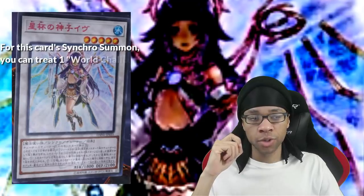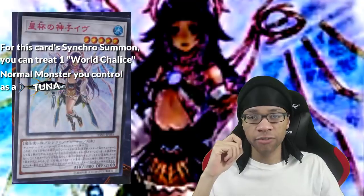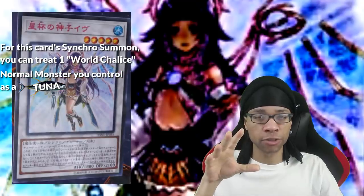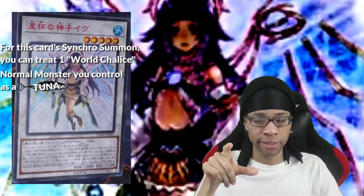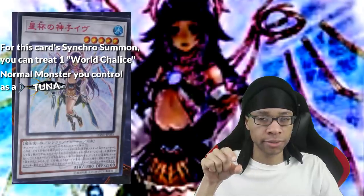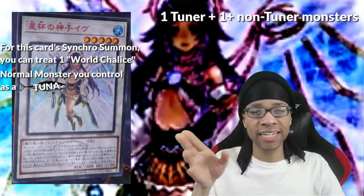With this card's Synchro Summon, you could treat a World Chalice Normal monster as a Tuner. It's already a generic level 5 Synchro Tuner, but then they made it so you don't even have to play Tuners. You're probably playing Ghost Girls — those are Tuners — but that's not the point. Konami doesn't have to make a separate Tuner with clauses like this.